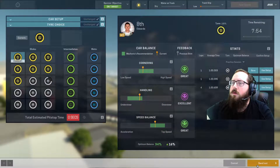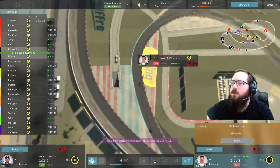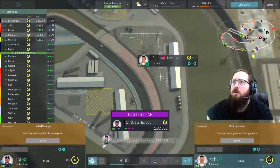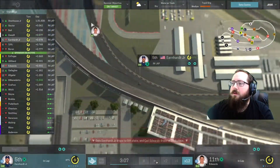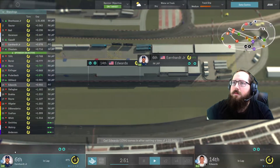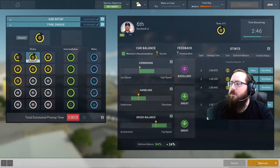Go, go Carl Edwards! Jr. is setting a good pace right now. Ooh, Johnny Sauter knocked him off though before he gets back into the pits. We're not having good setups here - I need to hurry up and get him back out there though.